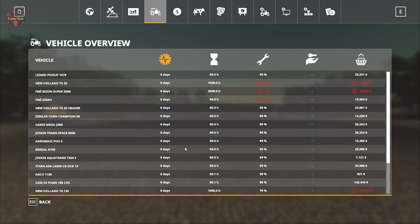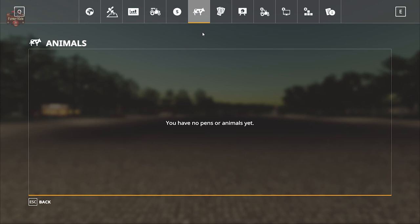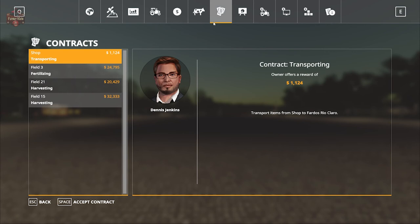Looking at the starting equipment, we start out with mostly fairly new equipment. There are a few things that are fairly well used and will need to be maintained to get top dollar if you decide to sell them at the start. While we have chicken, sheep, and pig pens, we do not own any animals at the start.